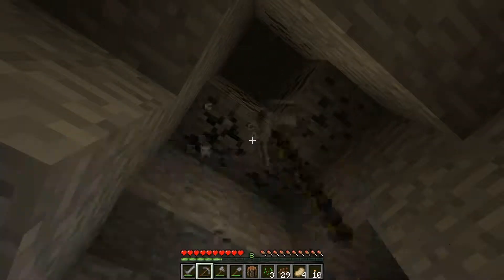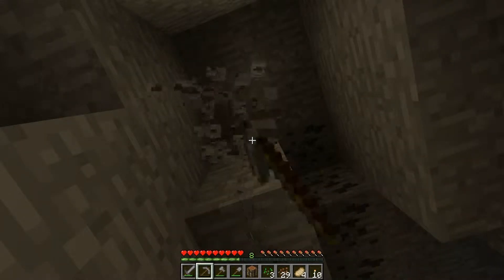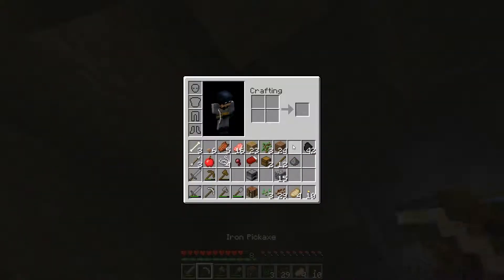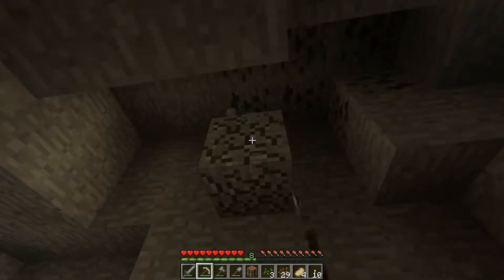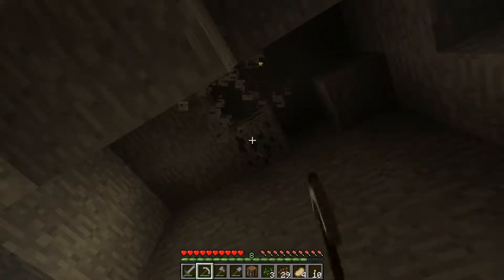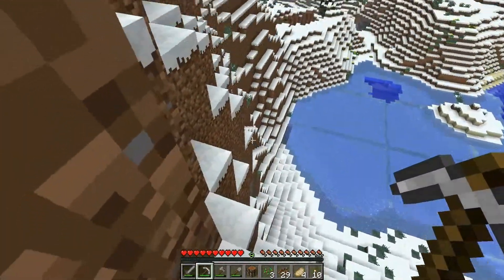I know I have an iron pickaxe, but I'm not going to bother using it right now, especially when I'm just trying to gather some basic resources. So I'm just going to grab what I can for now. I'll make myself another stone pickaxe just to collect the coal and stuff like that — stuff that doesn't take a long time to mine up.